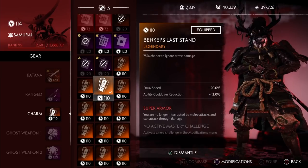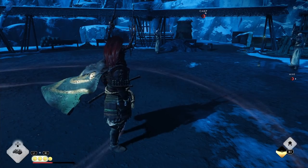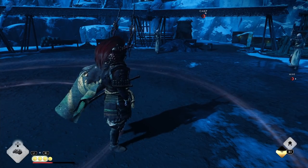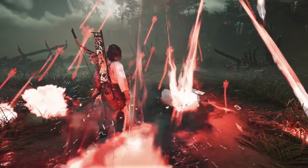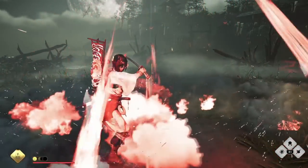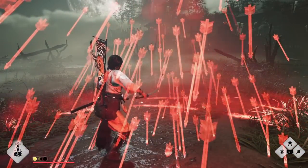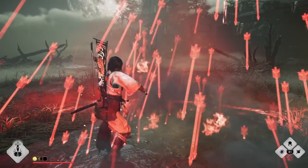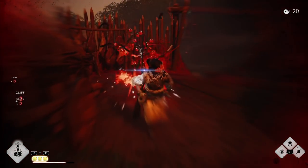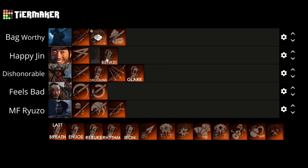Next we have Benkei's Last Stand. This got buffed to a 75% chance to ignore arrow damage. Honestly I didn't know how good this was until I started trying it out for this video, and with the 75% chance, I'll roll those odds. Not only does this count for regular arrows, but it also counts for Huachas — Huachas are considered arrows, so if you really hate the Huachas modifier in survival, this is probably your favorite charm. You will take damage 25% of the time, but a 3-in-4 chance to not take any damage is pretty nice. Keep in mind this does not count for the Tengu, who shoots those crows which aren't considered arrows. The best situation is when Huachas are a modifier, so I'm putting it at the Happy Jin tier.